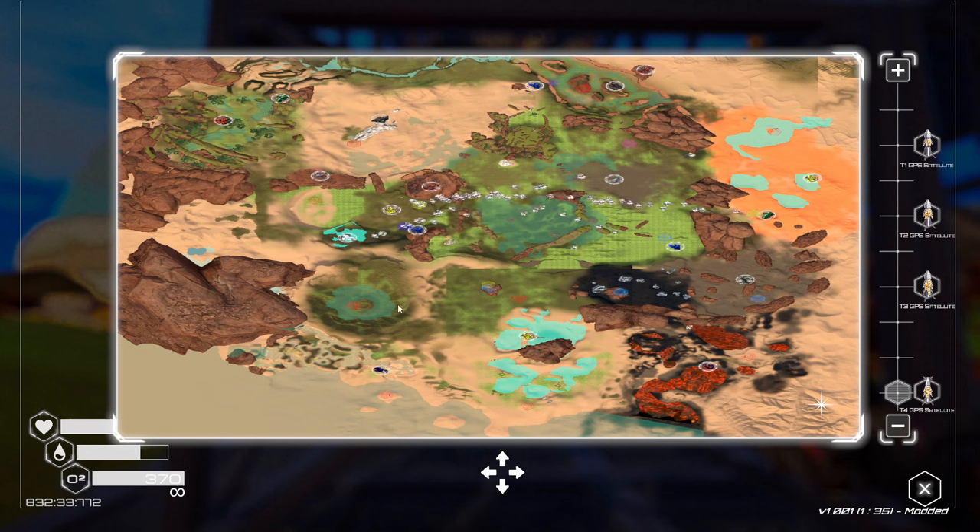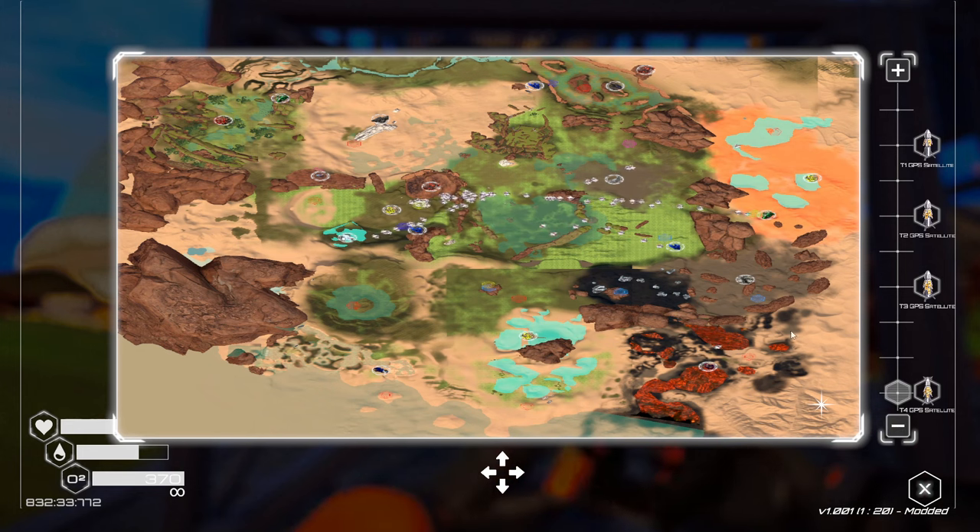Then head east and grab the one in the plains. You can take them in any order you want. You could start here at the starting area, go this way, come up, and go around. It all depends on your preference.